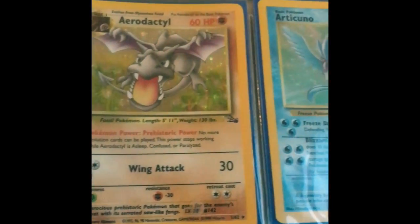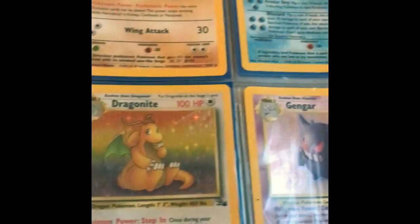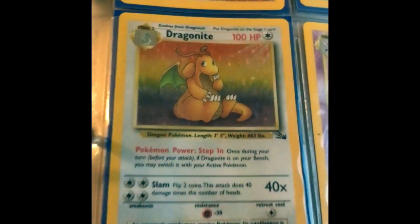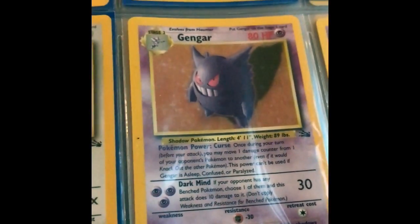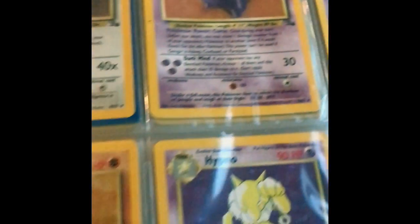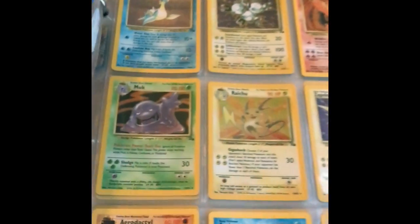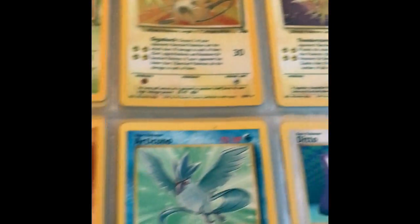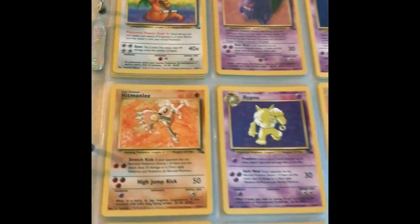A lot of nostalgia here. I think everybody remembers Aerodactyl, mostly the pre-release. The cool thing about these is they're all in order. That right there is my favorite card - I've always loved Dragonite. Gengar is a crowd favorite. Haunter just brings back so many memories. Of course we've got Lapras, Moltres, and Raichu.